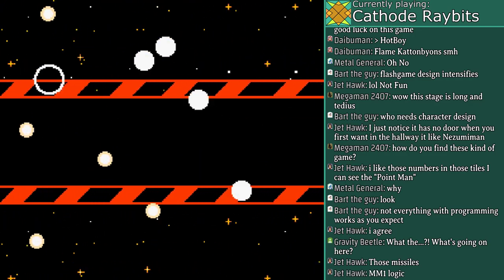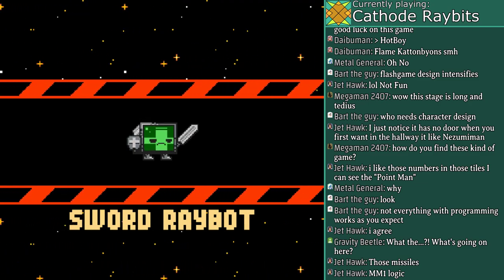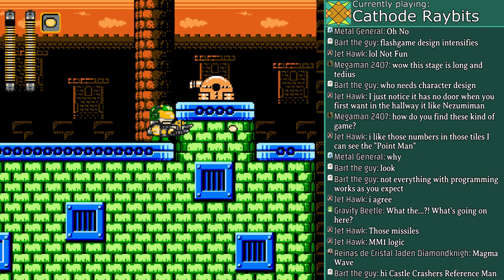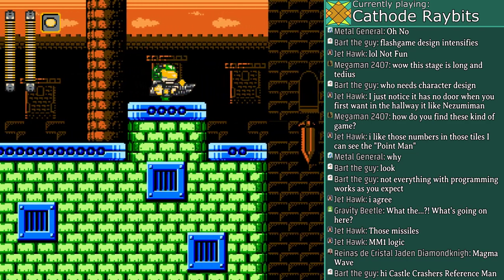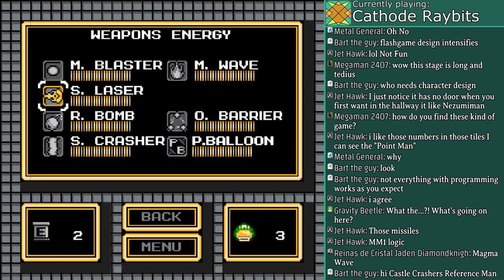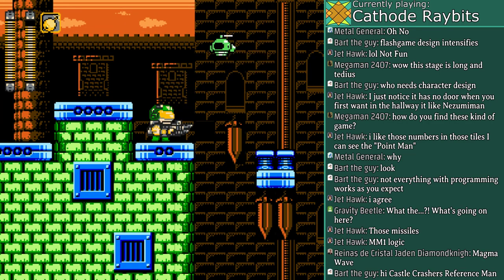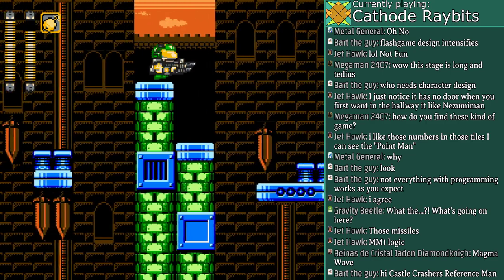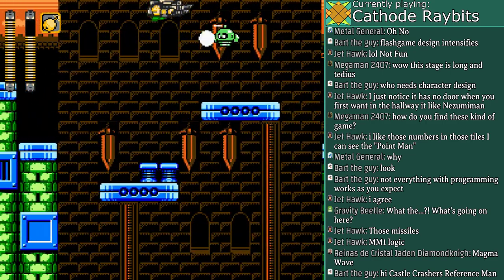I'm gonna force the game over here because I want to be back at 3 lives. This game was designed for Pico Day 2014 for Newgrounds. Let's see how our bomb works — pretty weak initially but stronger when it hits something. It uses quite a bit of ammo though, so use it only against the tough foes.